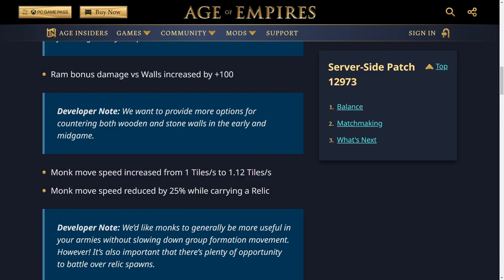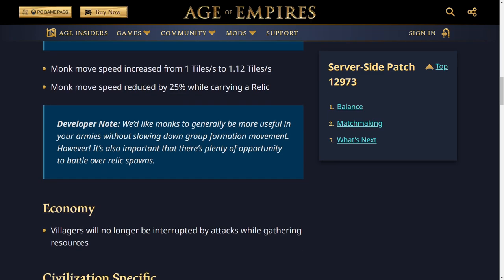The monk's movement speed has been increased from 1 tile to 1.12. That's quite useful because monks are usually quite slow and it's difficult to keep them with your army. However, the monk move speed has been reduced by 25% while carrying a relic. They were already nerfed in terms of speed when carrying a relic since the game came out, so this is another reduction. If you're going to pick up a relic, you definitely have to make sure you can protect that monk. The developer note says they want monks to be more useful in armies without slowing down group formation movement, but also want plenty of opportunity to battle over relic spawns.